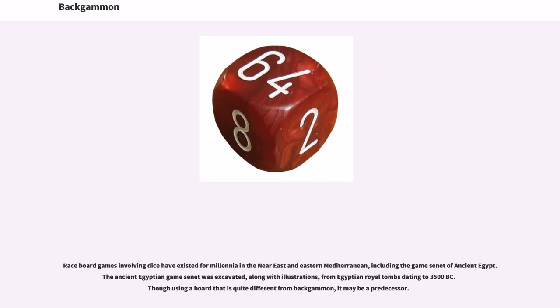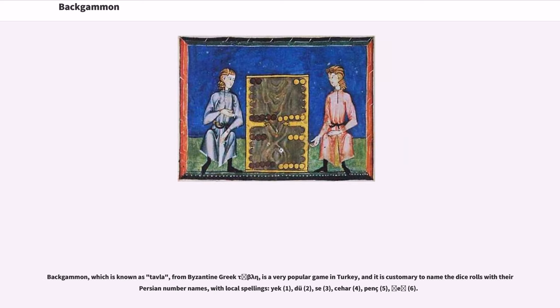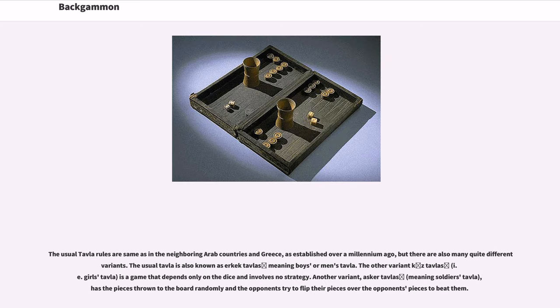Race board games involving dice have existed for millennia in the Near East and Eastern Mediterranean, including the game Senet of ancient Egypt, excavated from Egyptian royal tombs dating to 3500 BC. Backgammon, known as Tavla from Byzantine Greek Tavli, is a very popular game in Turkey. It is customary to name the dice rolls with their Persian number names: yek (1), do (2), seh (3), char (4), panj (5), shesh (6). The usual tavla rules are the same as in neighboring Arab countries and Greece, but there are also many quite different variants. The usual tavla is also known as Erkek tavlası (men's tavla). Another variant, Kız tavlası (girls' tavla), depends only on the dice and involves no strategy. Another variant, Asker tavlası (soldiers' tavla), has the pieces thrown to the board randomly.